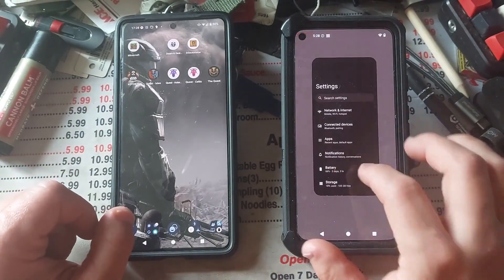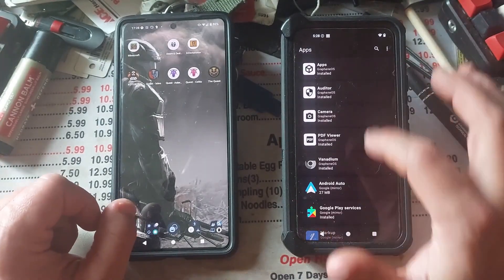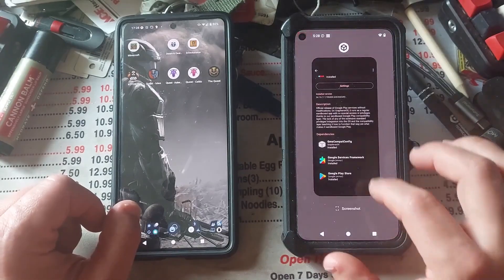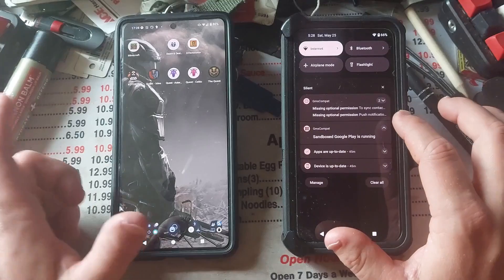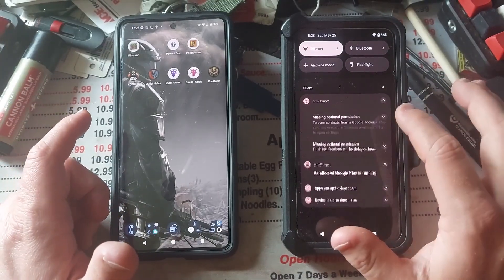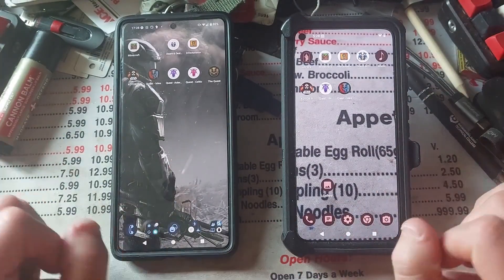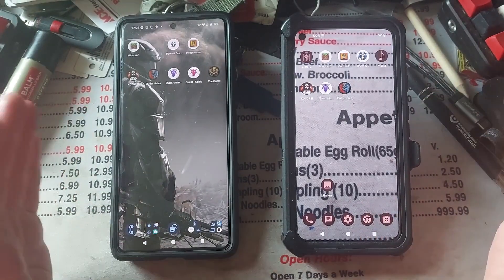I did get that working finally. If I go into the apps here, you can see I've got my Google Play Services installed — it sandboxes all that. You can see sandboxed Google Play Services is running. We've got no Google Sync going on whatsoever in the background right now, so notifications sort of work, but not quite.